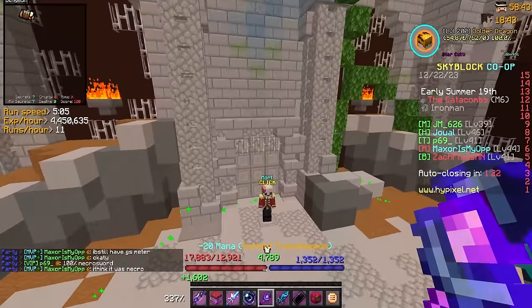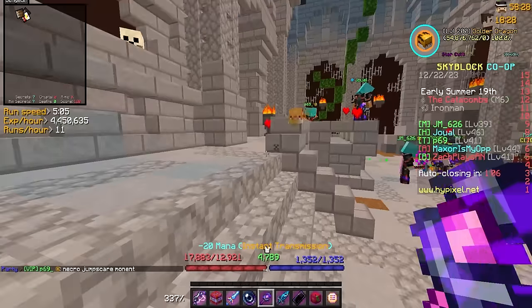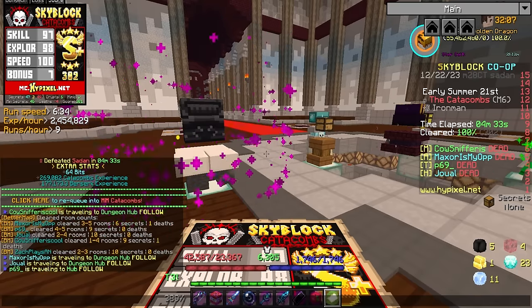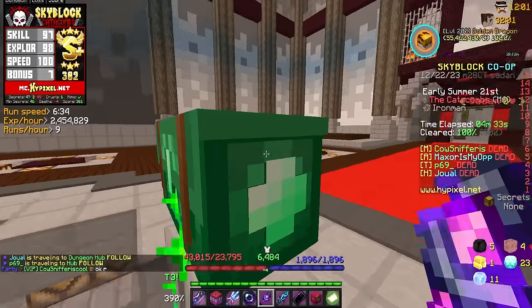Apparently it was a necromancer sword — he still has this giant sword beast here. I'm assuming he doesn't have a texture pack. Crisis averted, and there it is — Catacombs 45!